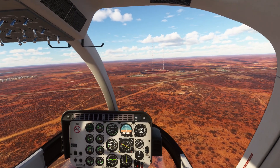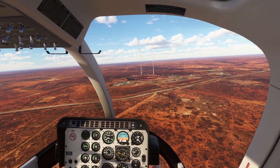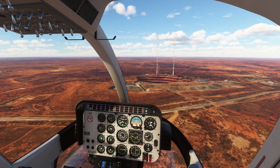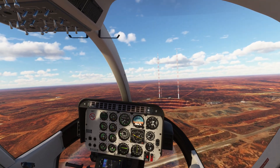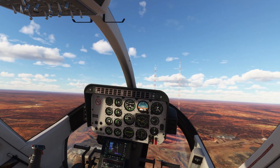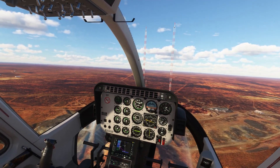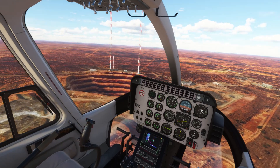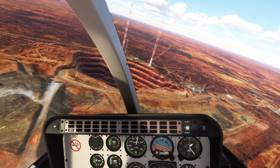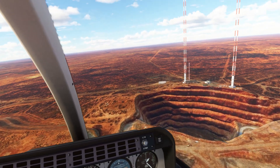So here we are from 500 feet. We're going to get a good view of the mine pit as we approach. I'm going to slow off a lot — down to 100 knots. Collective right down, pulling back on the stick, and we're down to 40 knots. Now I'm trying to get my window facing the pit. It's pretty deep.